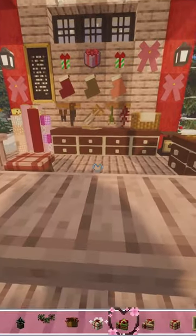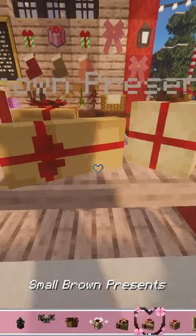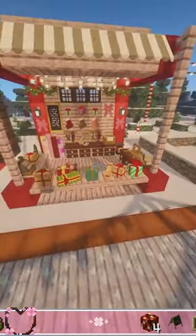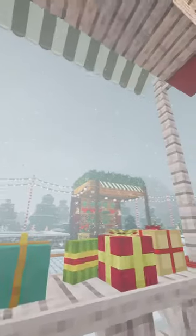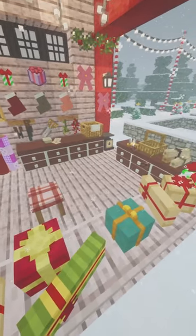Oh my god, this is so cute. Some presents — maybe these are finished orders or examples of how you could get your presents wrapped. It looks so good. I love the idea of just coming here and getting one of the items maybe you bought at another stall wrapped up and perfect to put under your tree.